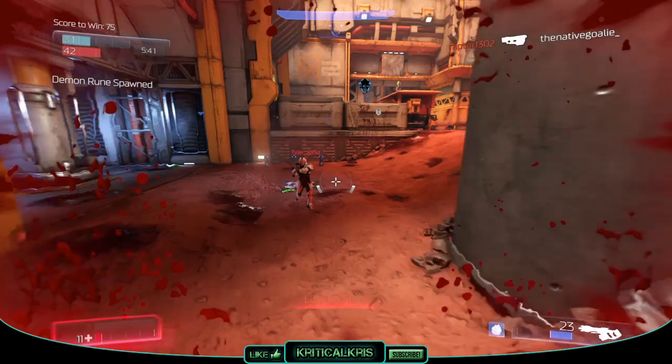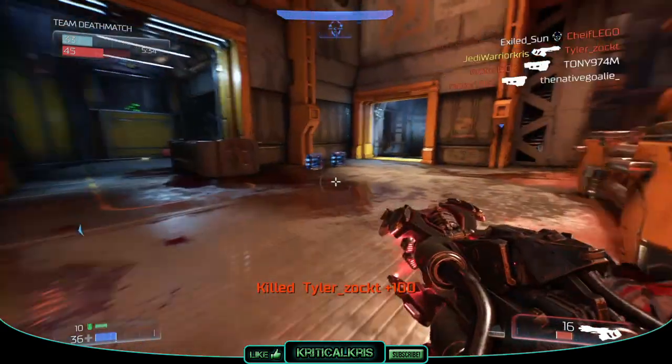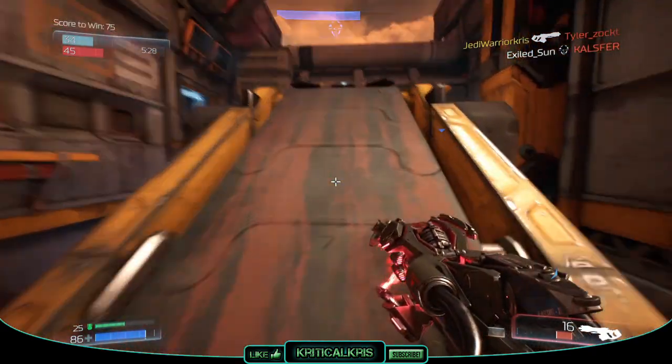Hey guys, what's happening — Chris here with another Doom Weapon Guide today, and in this one I'll be covering the Hellshot in online multiplayer. You can only use the gun in multiplayer, just like the lightning gun, vortex, burst and static rifles, and you'll have to first reach the rank of 6 to acquire it.